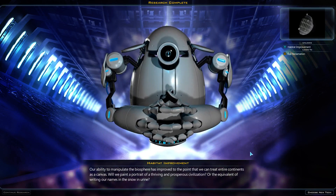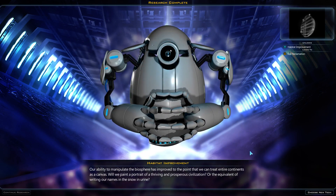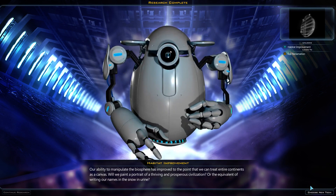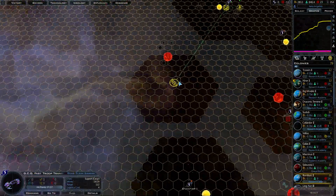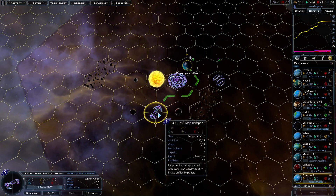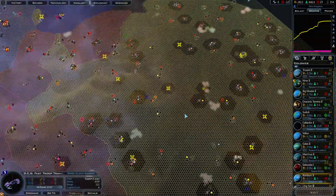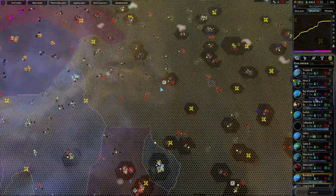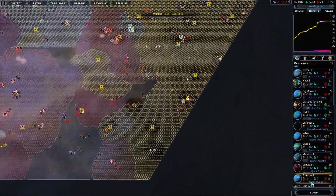Research: habitat improvement. Our ability to manipulate the biosphere has improved to the point where we can treat entire continents as a canvas. Will we paint a portrait of a thriving and prosperous civilization, or the equivalent of writing our names in the snow in urine? That looks cool, and they move fast so they should be there in no time. One more week in space and you're home. Do we leave anybody else in space? Anyone else lost in space? That was a TV show at one point — no one knows that anymore. It's not that old, but it's almost that old.